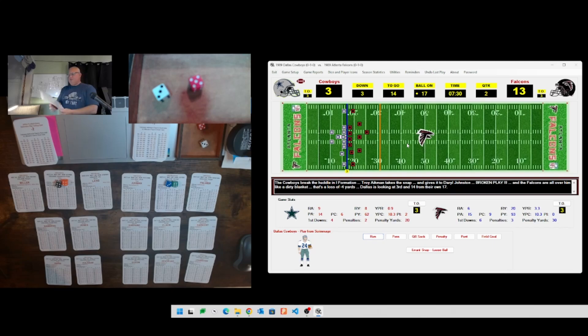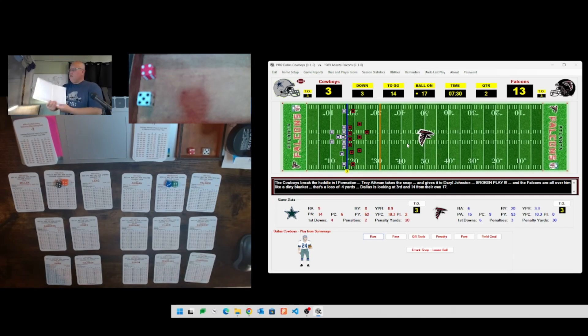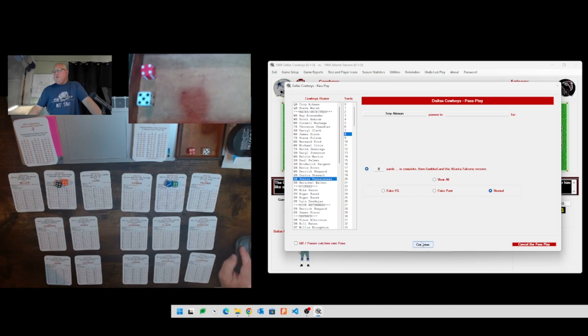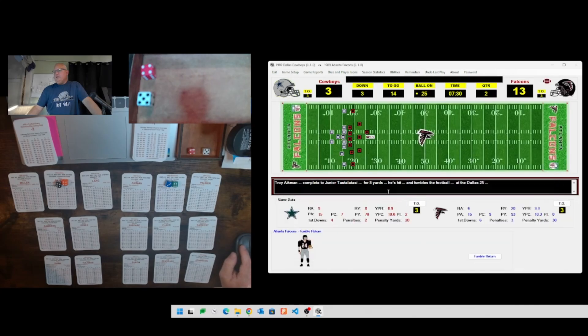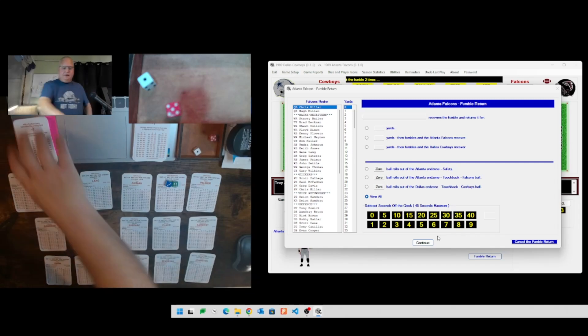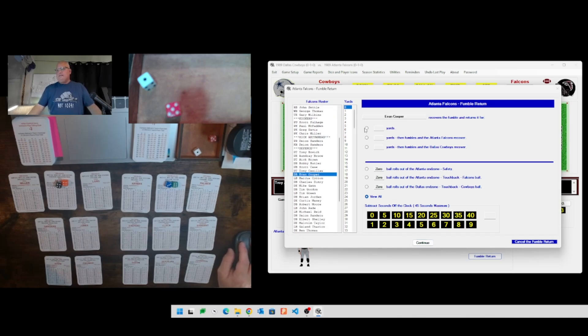So many fumbles in this game - this is what happens when you turn the ball over in your own territory, it leads to points all the time. Rolling a 45 - that's going to be eight yards, picked up by D10 so Atlanta takes over. We'll make it Aikman to Junior T, complete, then Junior T fumbles it. Rolling 51, 51 is a 10 - Evan Cooper again falls on it for zero yards, giving Atlanta's offense the ball.